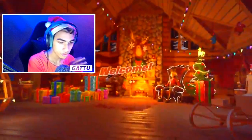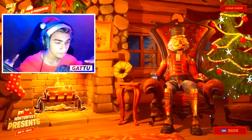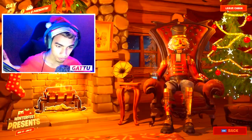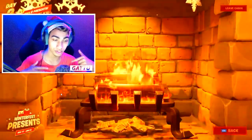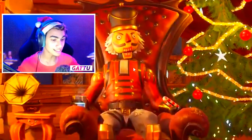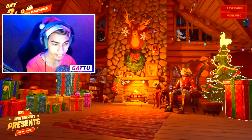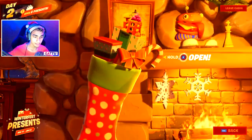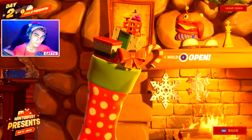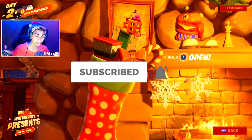Once you click on that you're going to get zoomed in on this cabin and it's going to say 'Welcome.' Over here you'll spot presents, your fireplace, the stocking, and the Crackshot. All you've got to do is go ahead and click on the stocking and once you do that it's going to say 'hold open' — just keep pressing that E button and you'll be done with the challenge.